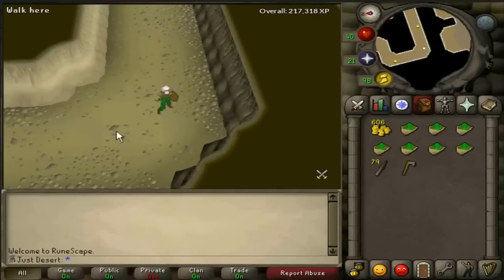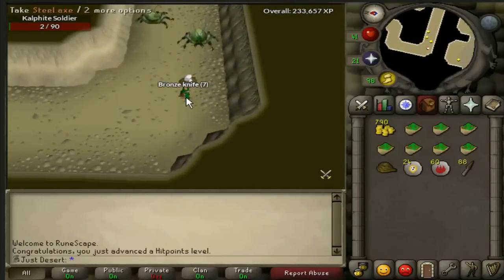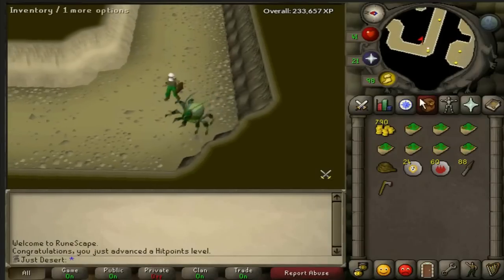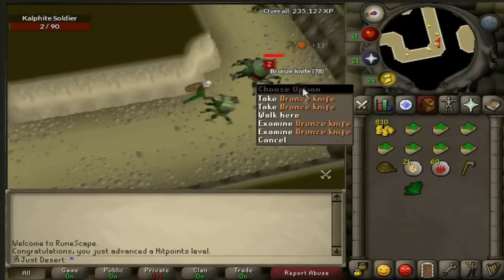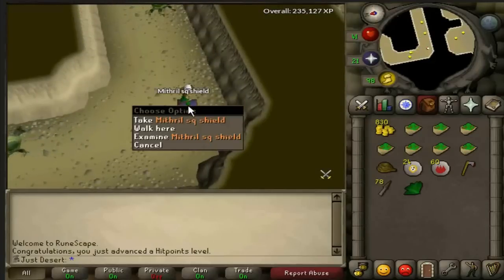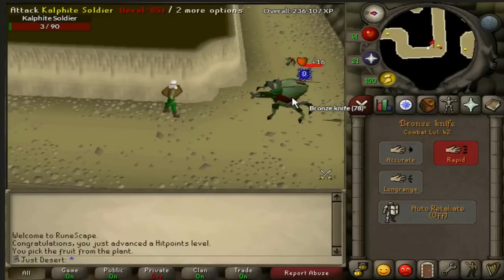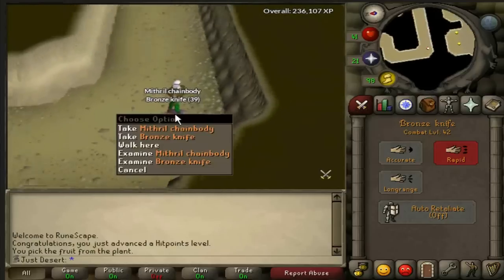Once I got to 45 range, I could end up hitting 6s. It took me anywhere from 60 to 130-140 knives per kill, and once there were about 130 knives on the ground, 50 of them would disappear. Before 45 range, this would happen a lot, so I went through a lot of bronze knives I shouldn't have. I should have waited until higher range level, but it was completely AFK-able and I was playing my other accounts at the same time, so I just did it anyway.